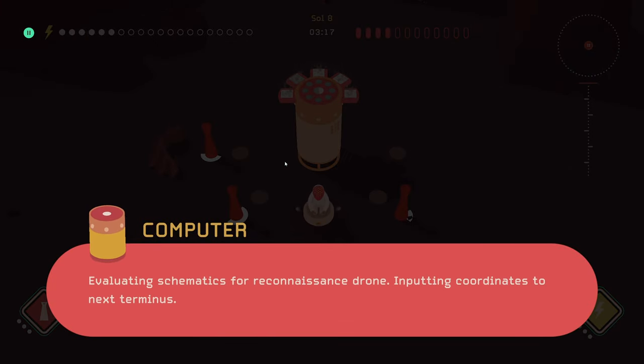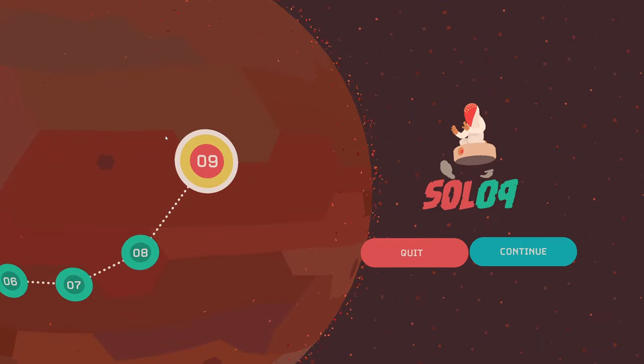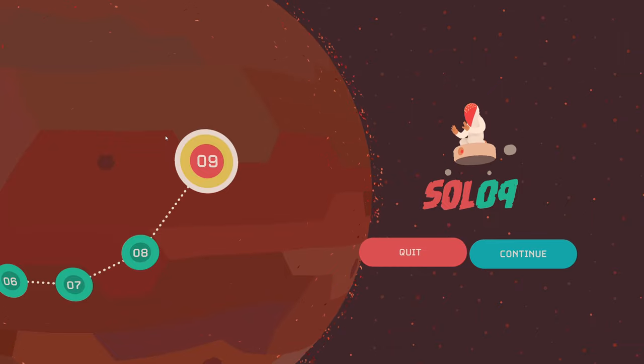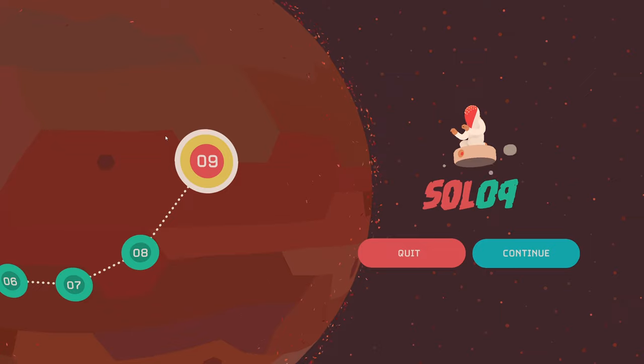Evaluating schematics for reconnaissance drone — inputting coordinates to next terminus. All right guys, we made it all the way up to level nine today — that is feeling pretty good. This game is starting to get hard and I'm pretty excited to see where it goes. Hopefully it continues progressing — I'm liking how every level something new changes. Drop me a comment below and let me know what you're thinking of this game. I think it's on sale right now on Steam — it just came out, there's maybe a 10 or 15 percent discount, and it was like six Canadian dollars so probably around four bucks for Americans. Anyway, drop me a comment, let me know what you think, leave a thumbs up if you're enjoying the series, subscribe if you're new, and I'll see you next time!